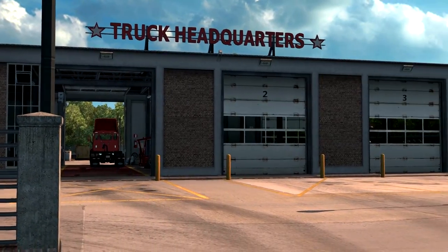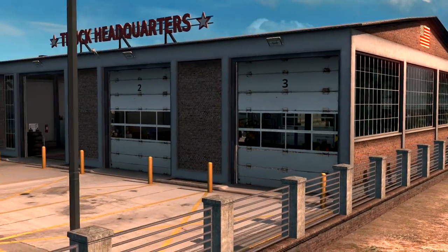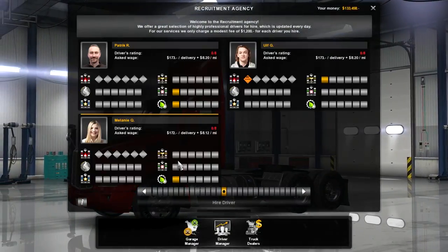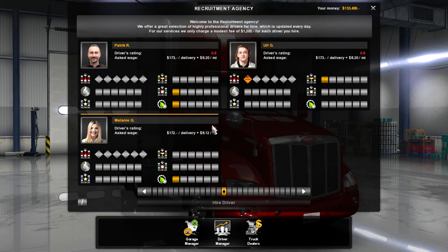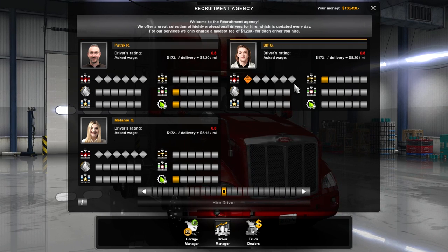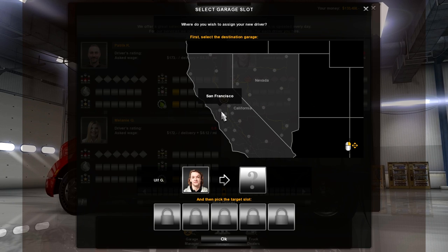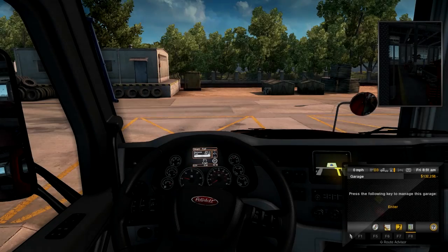Wow, that is a huge upgrade - now we have three garage slots. Now if we press enter we have three garage slots. Let's go to the recruitment agency to hire a driver. They're all pretty similar on stats and asked wage. I think this guy can save us money on fuel - I'm going to go with him: Olf G. They all have very similar driving ratings which go up over time. We'll hire him, pick the garage, and pick target slot two.